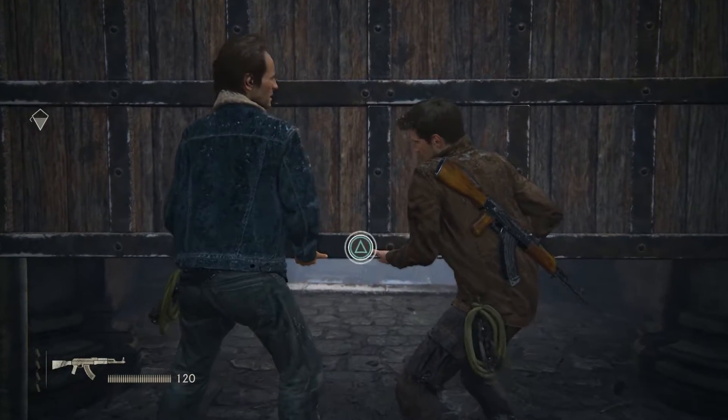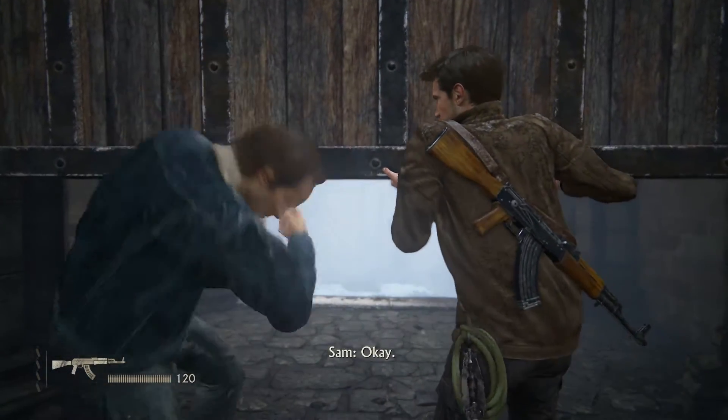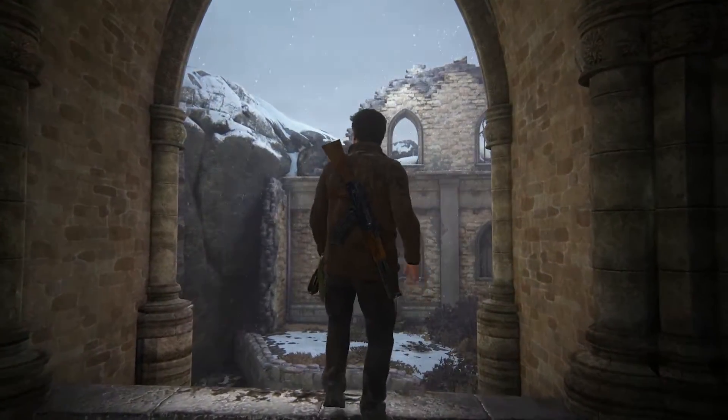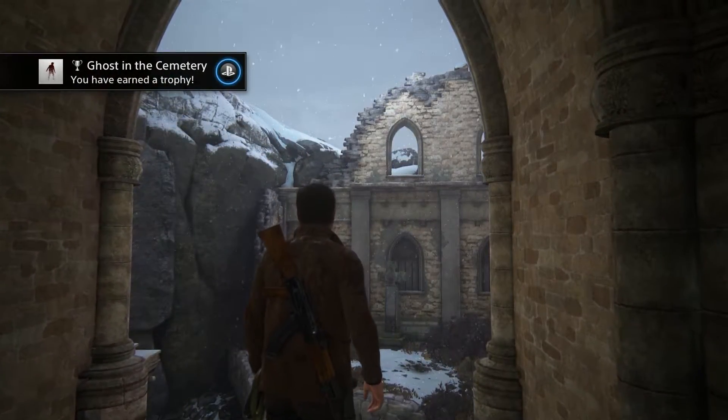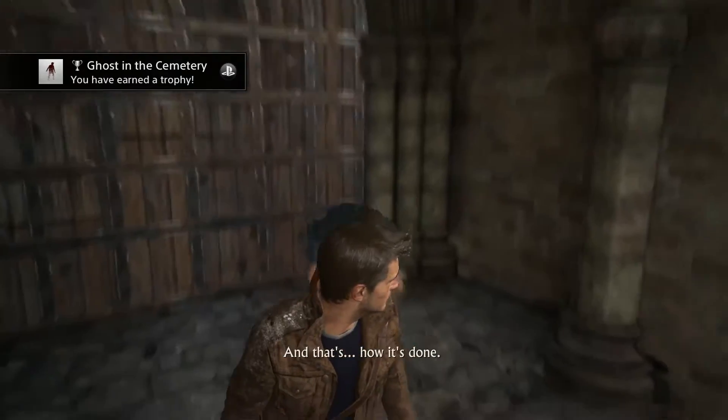Once you've made it to the top and towards the door, you can interact with it. You'll then have to button mash with Sam in order to get it open. I almost got spotted whilst doing this button mash animation — however I'm not sure if you can actually be caught while you're in that door opening animation.